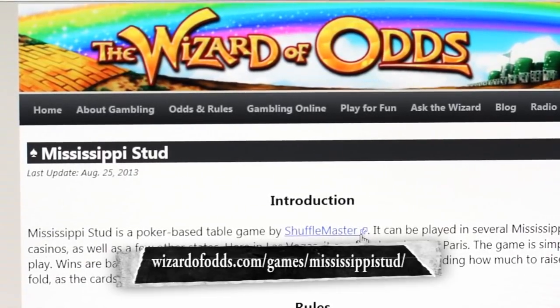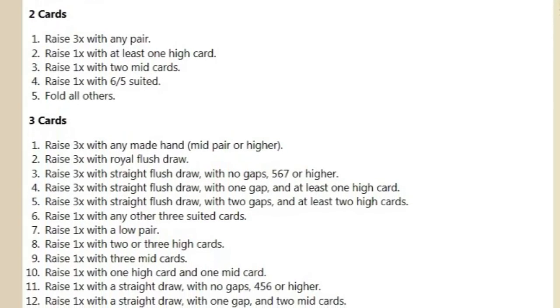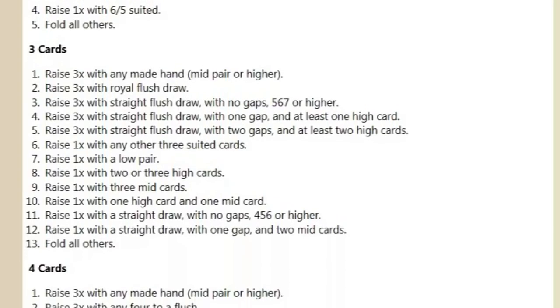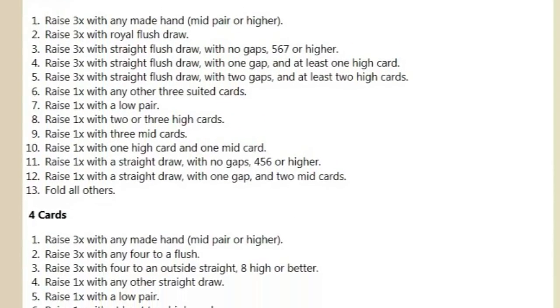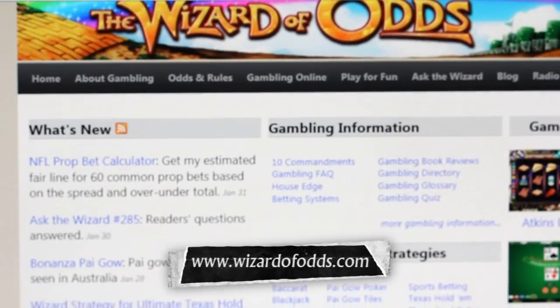Angela asks: what is the strategy for the second and third betting points? Unfortunately, for the purpose of this video the strategy for those decision points is a bit too long to explain fully. However, like all the games I discuss, the strategy is on my website. This is what the Mississippi Stud strategy looks like — it fits easily on one piece of paper. There are 13 different situations for raising after three cards and 10 situations for raising with four cards. The full strategy is at wizardofodds.com.